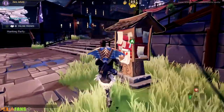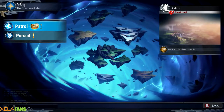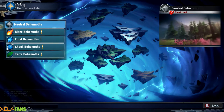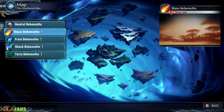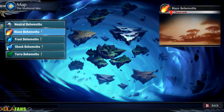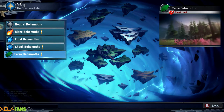If any of this is confusing, they actually explain it very well when you first reach those points in the game. I have Patrols and Pursuits. Pursuit is essentially you tracking down and fighting one specific monster. Patrol is essentially — hey, one of these monsters could appear here. As you can see, I have neutral, blaze, frost, shock, and Terra — all the different elemental types.